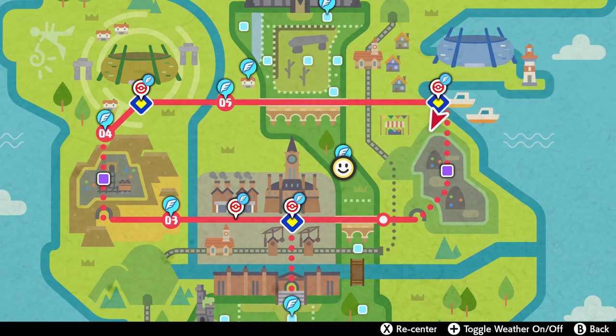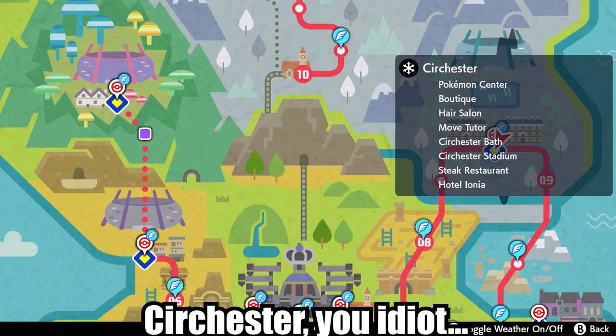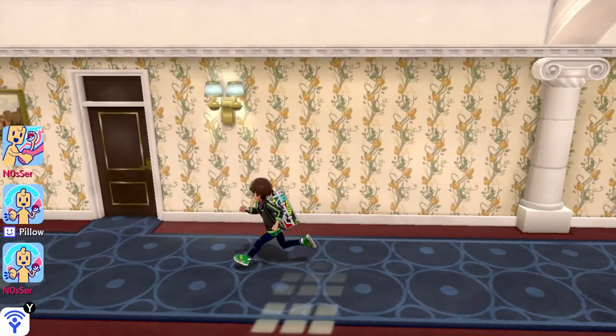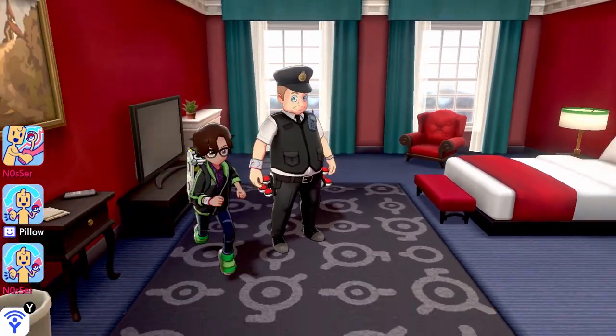Finally, as a bonus tip, go get the Oval Charm from this dude in Circhester — I probably butchered that name, it's the Ice Town. You'll find him in the Hotel on the second floor, first door on the left. You'll have to defeat his level 65 team to receive the Oval Charm. The Oval Charm will increase your chances of getting eggs at the Pokemon Nursery.